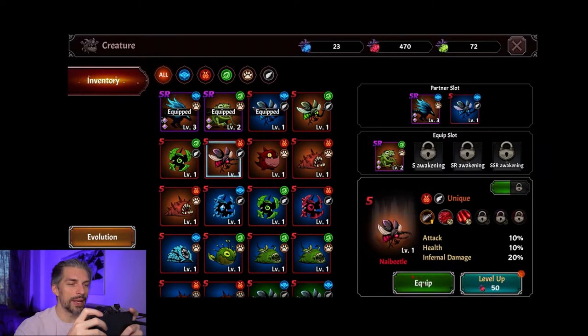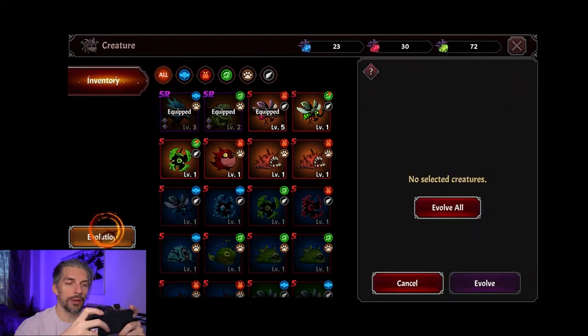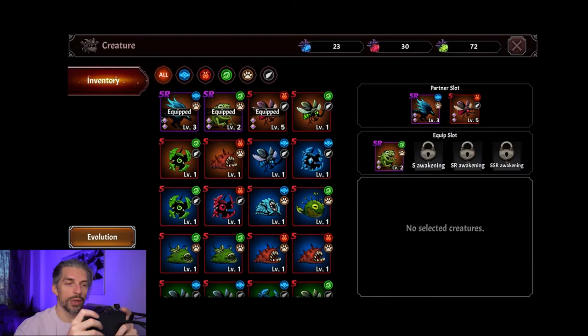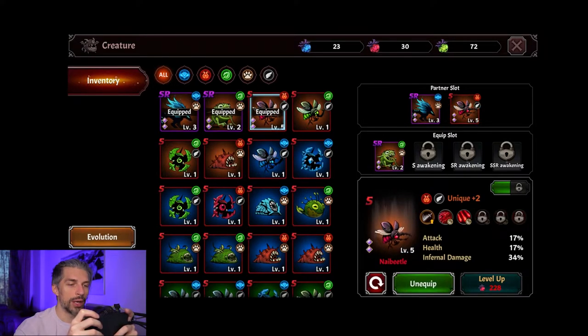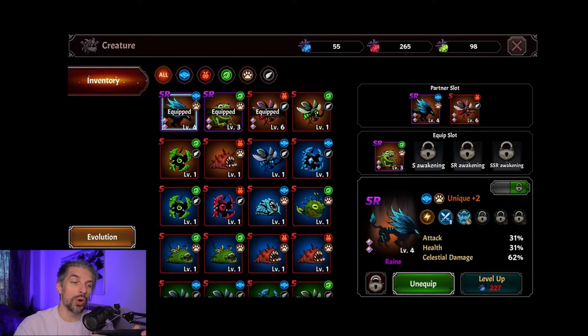Let's equip this flying one instead — it'll be better. We'll have the fire bug equipped, and we can level it up and evolve it more. That actually helped a lot — it gave our creature way more power. It's giving quite a good buff now, and its stats work better for us since we have a lot of inferno spells. You have to match your spells, skill set, spell stones, and world spells with the creatures you get.